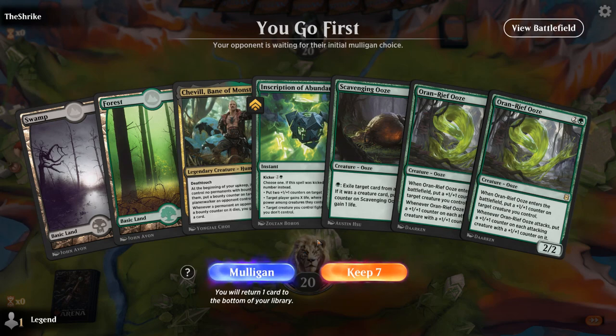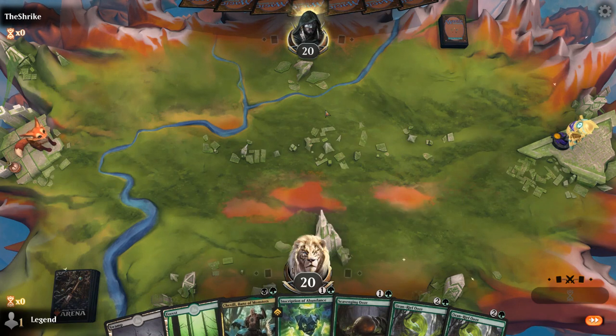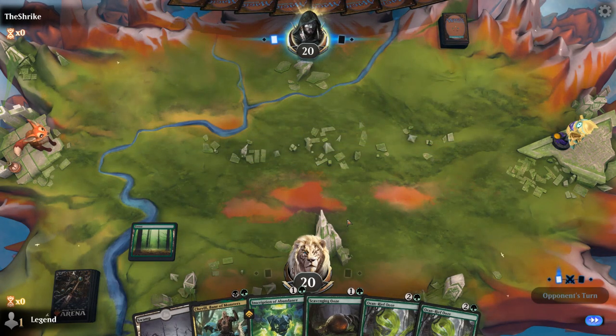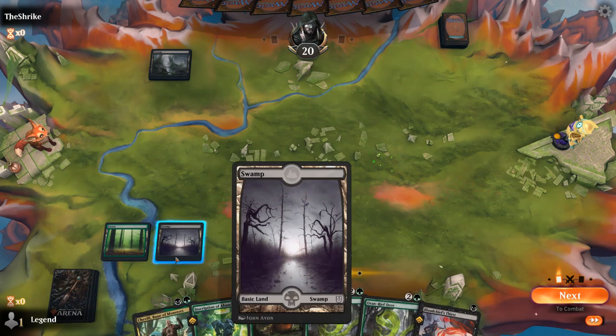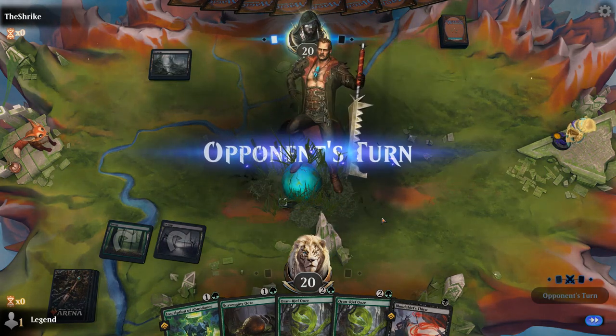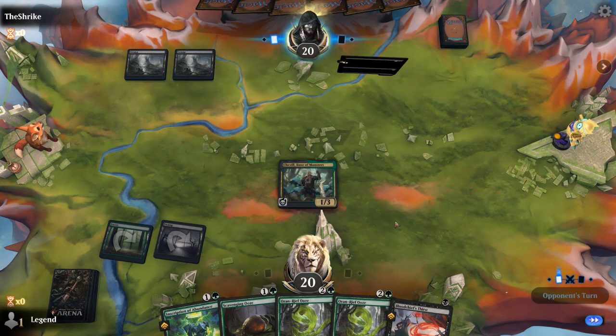Game 1: We're on the play with a fine opening hand — needs a third land but we have Shavell plus Inscription to set up a fight. We see a turn-one swamp from the opponent. I'll still play Shavell first — if they have any 2-drop, we can kill it and draw a card.